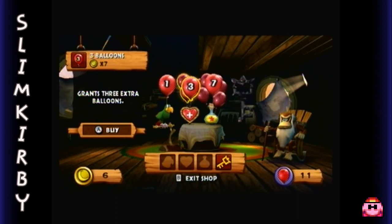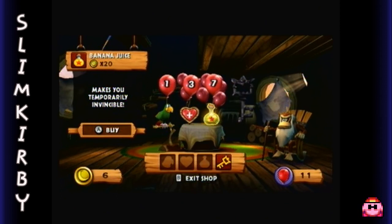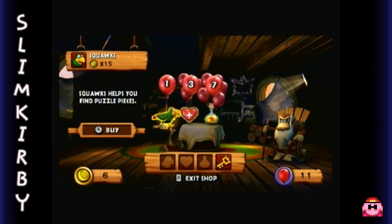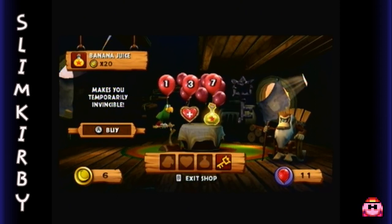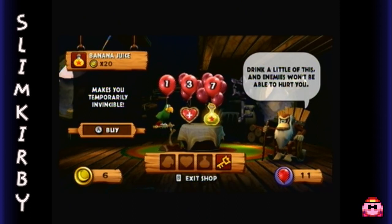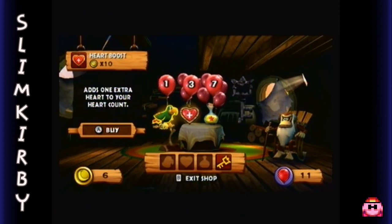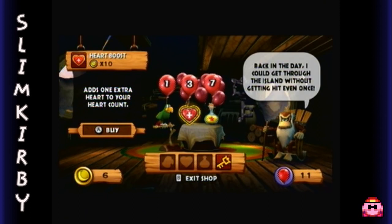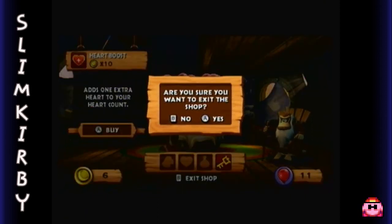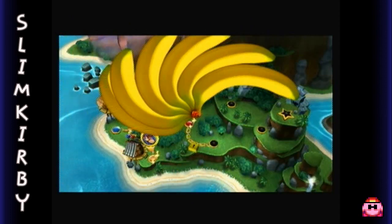You also have Squawks, a heart boost, and banana juice. Squawks will actually point you in the direction of hidden puzzle pieces. The heart boost will give you an extra heart, and the banana juice is basically god mode — it just makes you temporarily invincible from enemies. I'm not going to try to use these items, but I wanted to talk about what they do. I might show off Squawks a few times, but these basically just give you more health to work with. So yeah, we're going to leave the shop now.